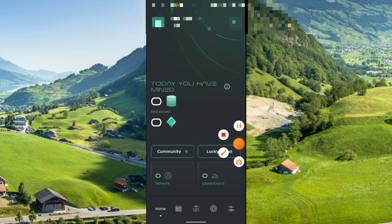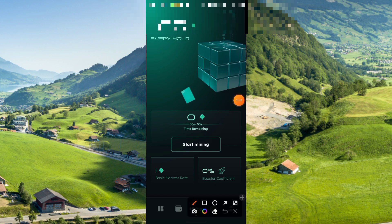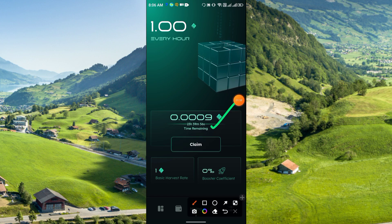To start mining, click the mining icon in the middle section. Then just click 'Start Mining' and your mining will begin. It runs for exactly 24 hours — I clicked Start Mining and my mining has just started.